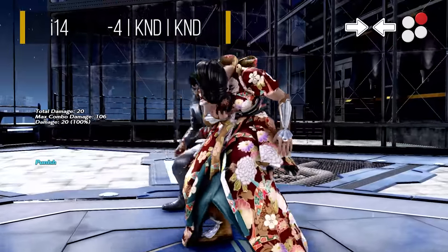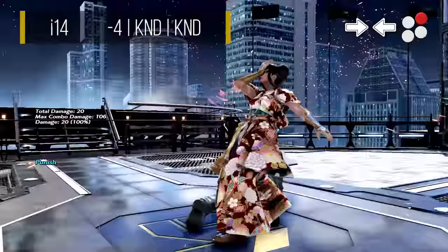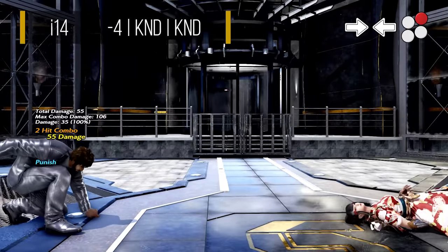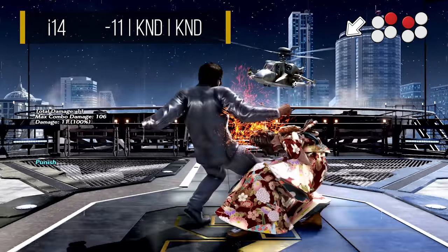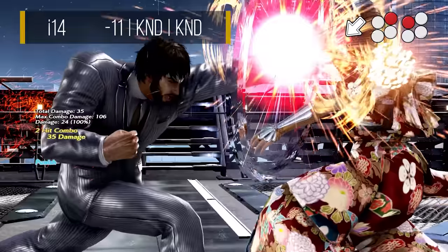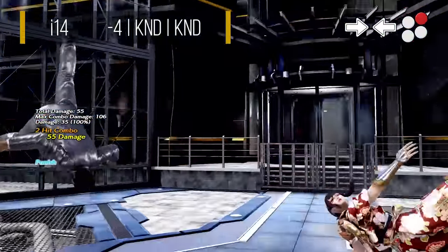Forward back 2 is a much more rewarding 14 frame punisher. This is a high that automatically transitions into a side switching throw on hit for a massive 55 damage. While this seems like a much more attractive option, we recommend mostly sticking to the more consistent down back 2-1 for 14 frame punishment, due to it having much longer range and being a mid. But feel free to use forward back 2 if you're confident that it will connect.